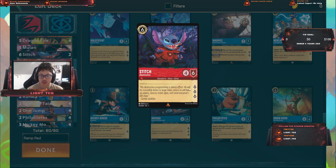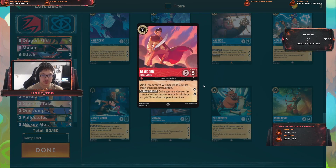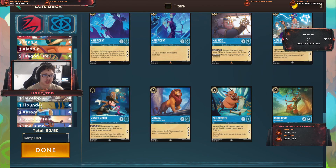I run 2 Stitches — 3 quest cost, high damage, high shield. It's great when you launch it on the field. I've got Aladdin, a 2-quest card that lets me banish a card — I lose the card but I also gain more lore. It's really good, and it's only a Shift 5 from Aladdin.